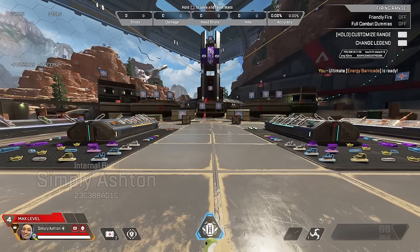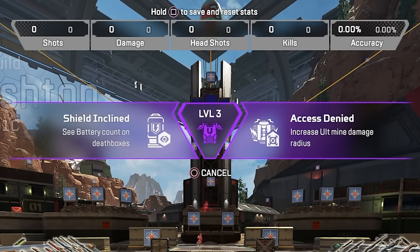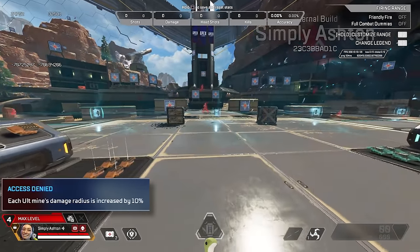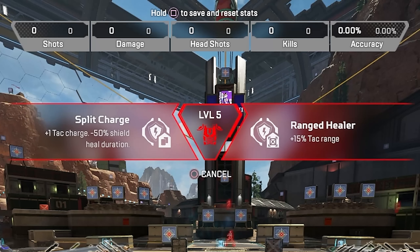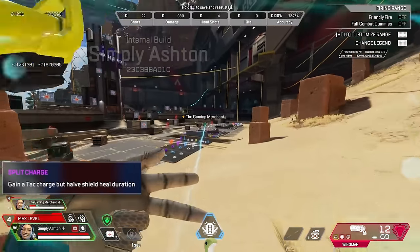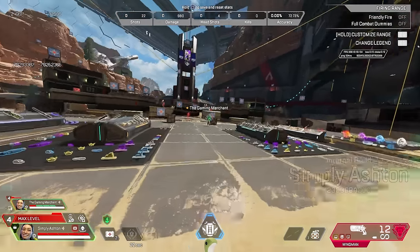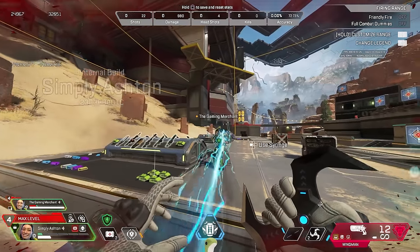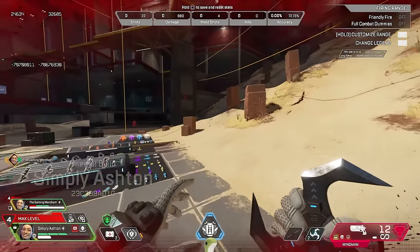Conduit's first set of upgrades are being able to see shield batteries on death boxes before going into them, or increasing the proximity of her ult mine damage — it's pretty large and round once again. For her tier 2 upgrades, she has the choice of an extra tac charge but minus 50% on the shield heal duration of that charge, or a 15% tac range increase. With the double tac charge, you can see it doesn't heal that much at all, and while you could double tap the same player twice, it's unclear why you'd pick that over one charge that does it all at once.